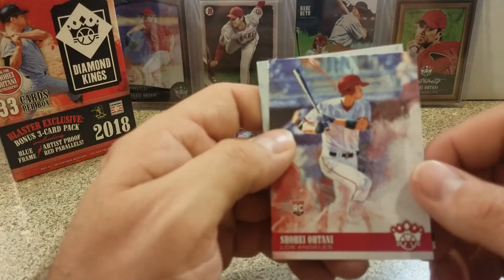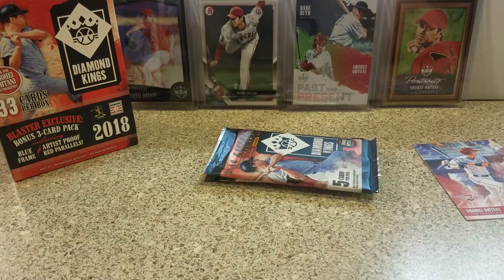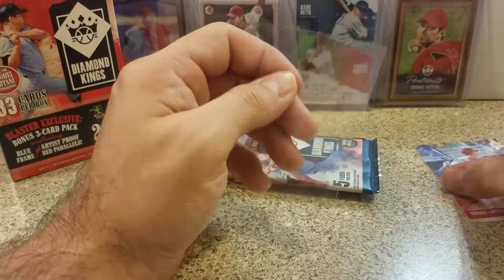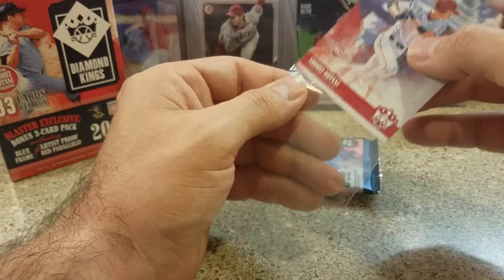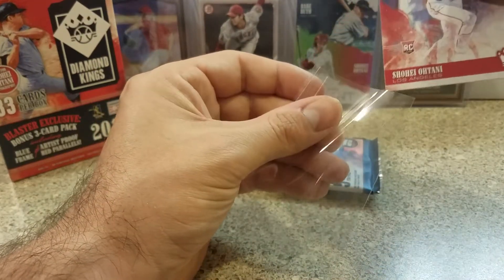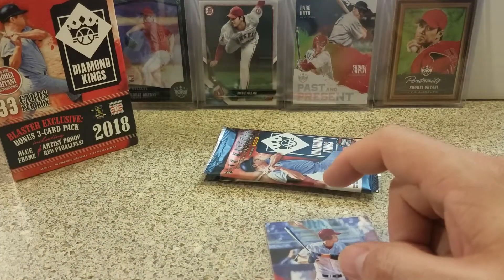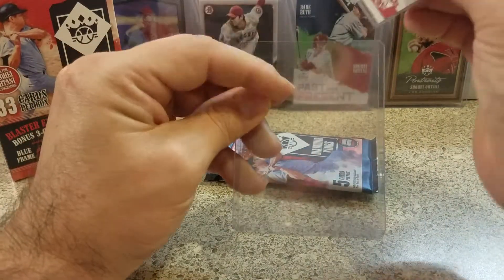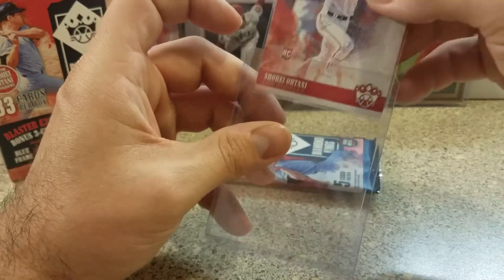There he is — Otani base! Was looking for that one. Tony Lazzeri. I'm pretty sure they just loaded Otanis into these boxes — from what I gather, four Otanis in two boxes. I wish they didn't because nobody's that excited about it anymore. Either way, I'm happy with that pull. I want to get the Japanese name variation — that's a cool looking one. Any Otani is a good Otani.